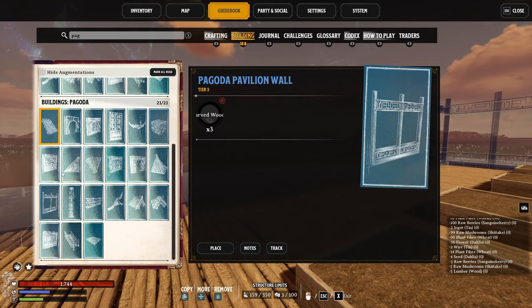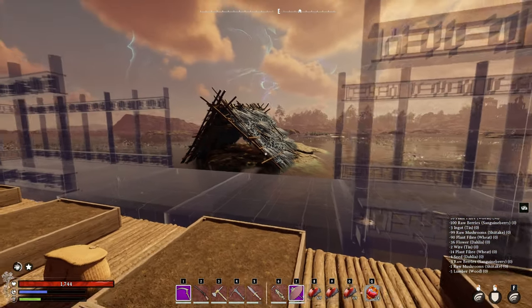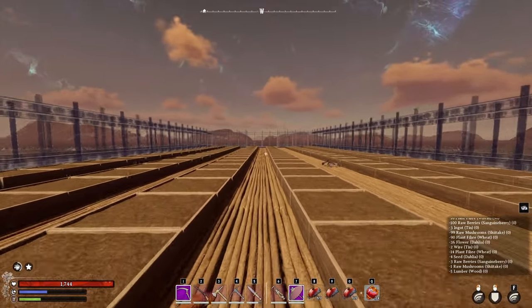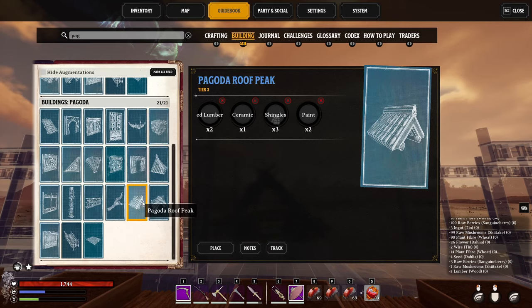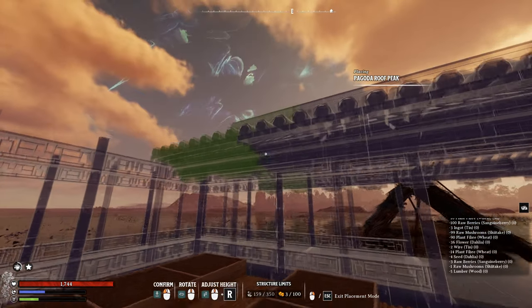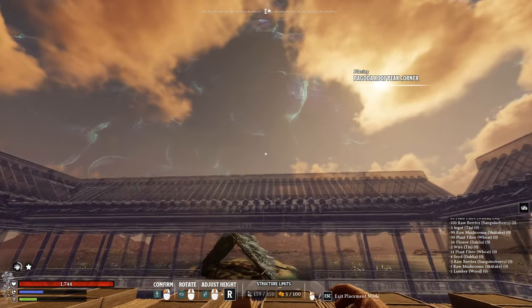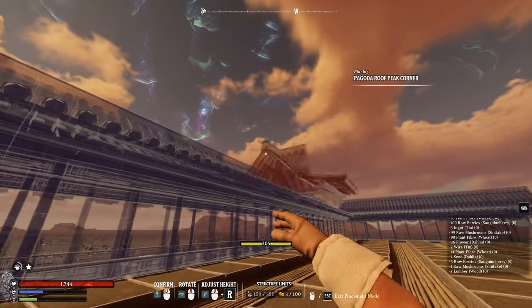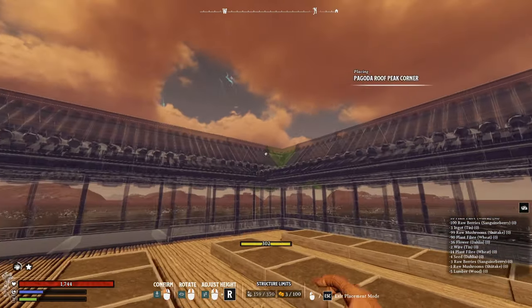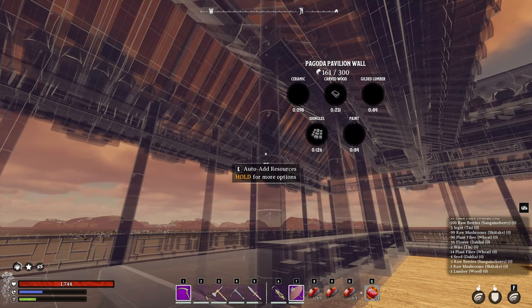Then we'll finish up the interior walls. For the exterior, we'll continue placing pavilion walls, but this time we'll only leave a gap of two at the front entrance. Then for roofing, we'll take the Pagoda roof peaks and line them around the whole wall, except for the corners. And lastly, for the pavilion, we'll place roof peak corners at the four corners of the build. Peak corners are a bit weird in the game right now, but as long as you're lining up that upper roof, you're placing them in the right direction. For the pavilion, you'll need 298 ceramic, 231 carved wood, 84 gilded lumber, 126 shingles, and 84 paint.